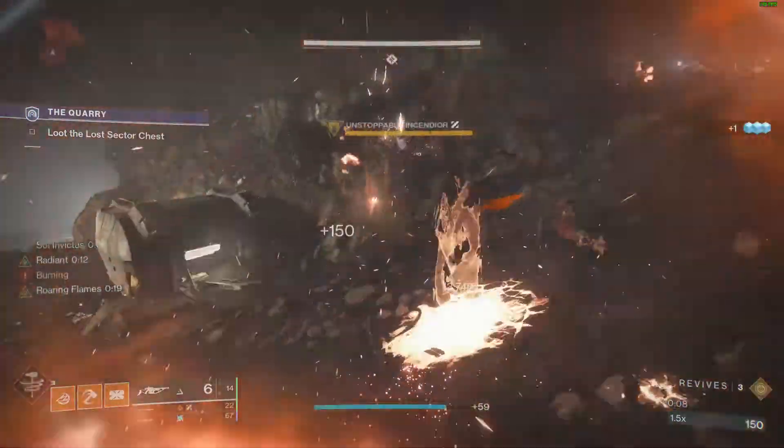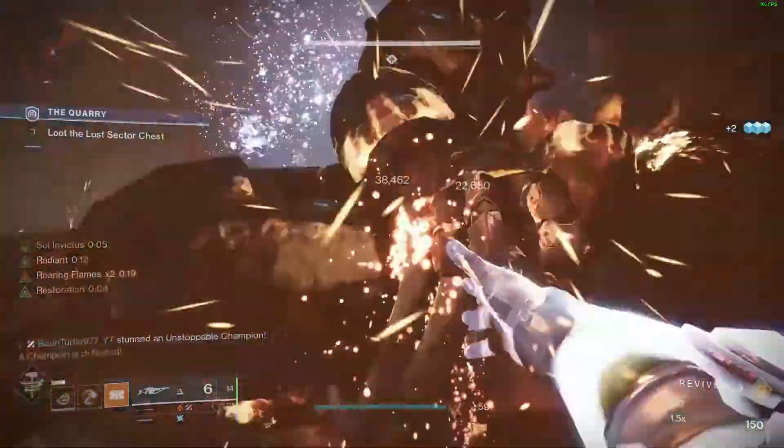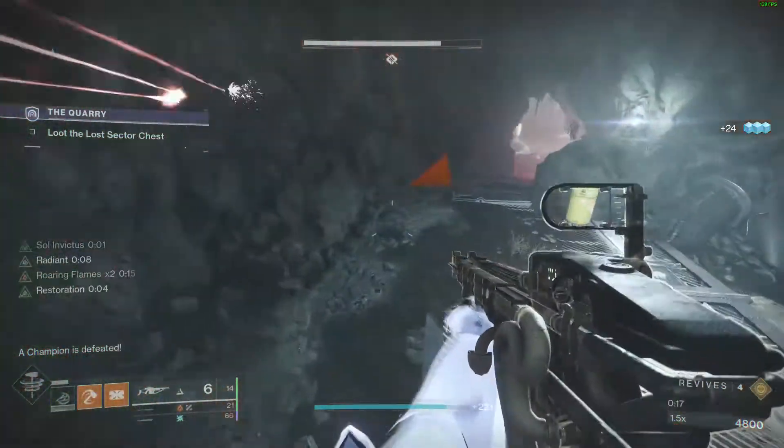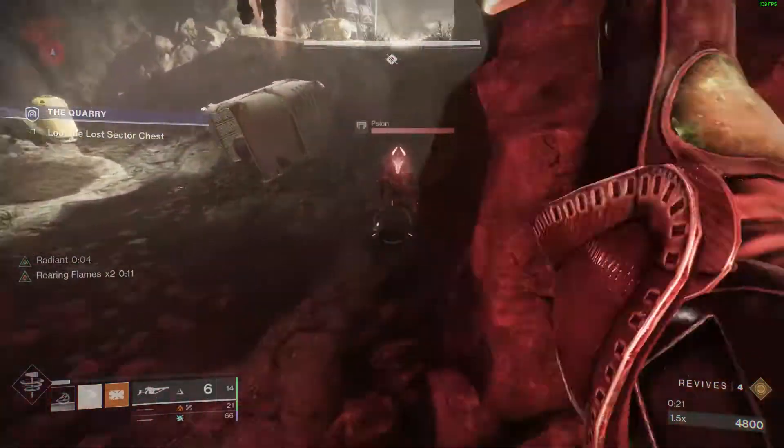Your job is to kill the Unstoppable as quickly as possible with Bonk Hammer. I had some issues switching for some reason, but it's still a really quick run. Try not to die — then charge towards the next one. There's a champion up to your top right that's also going to be annoying.